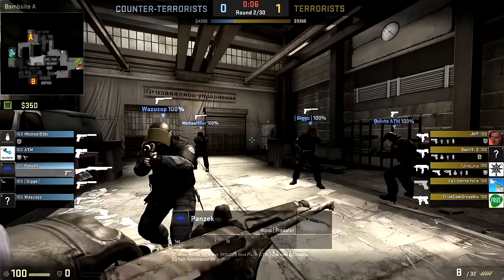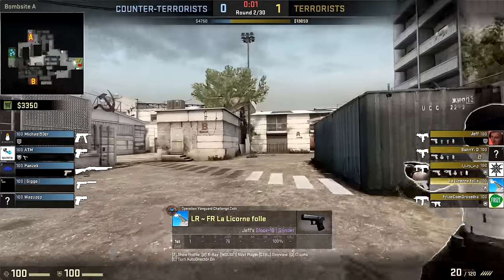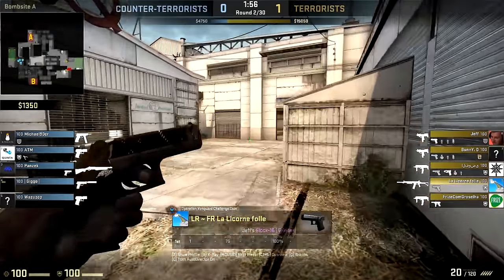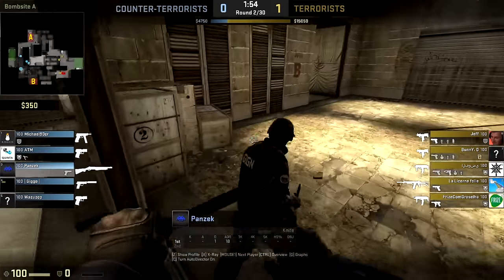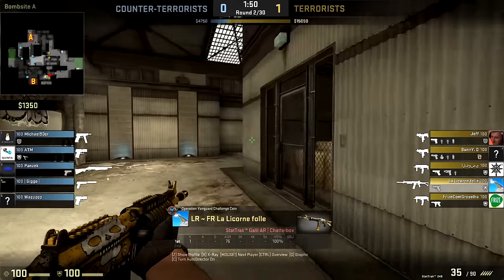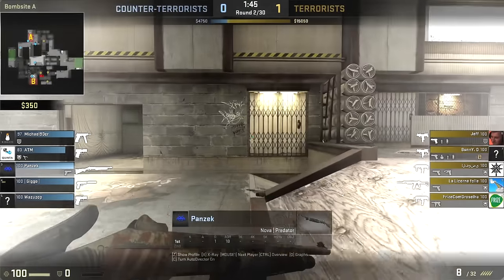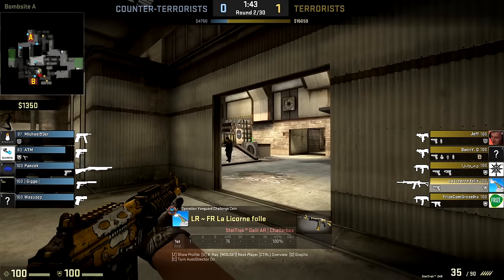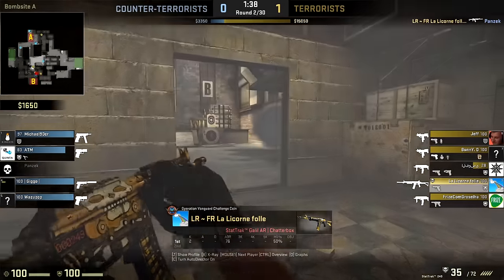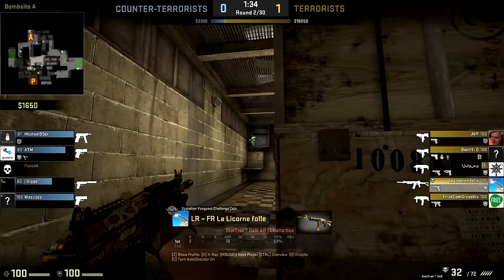It looks like we're actually gonna see a half-fire from the CTs here — a strategy we're seeing more and more at the top level of Counter-Strike, where they have armor on two players and a glass cannon Nova on another. The Ts look like they're heading over to the B-side, exactly where Panzec is waiting with his Nova shotgun. LR goes to peek him, and it looks like LR's going to take him — Panzec does fall down. The CTs have just lost the only secret weapon they had. Truly unfortunate circumstances.